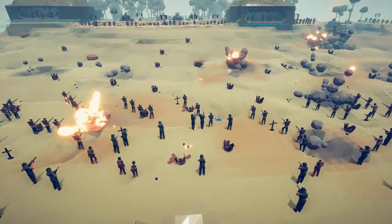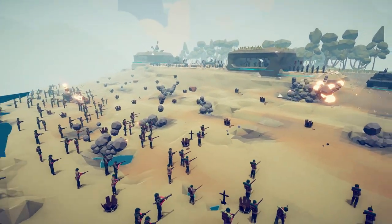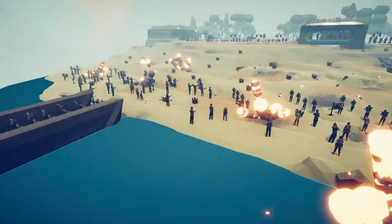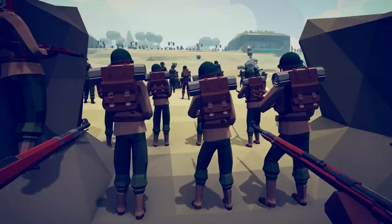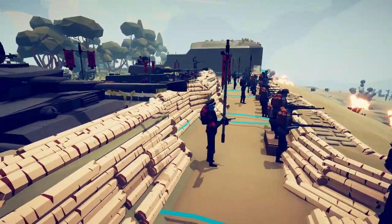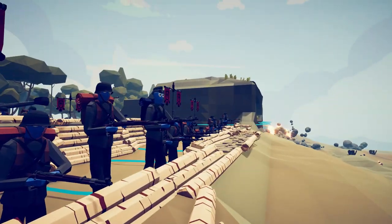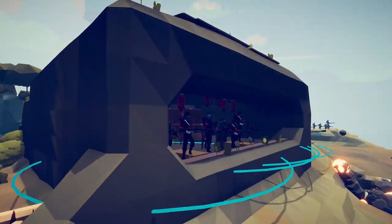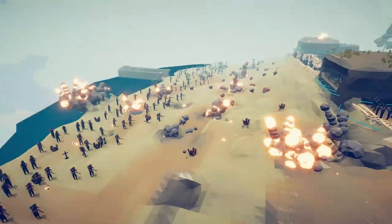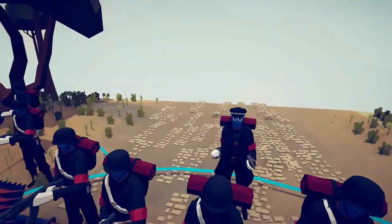Welcome back to Totally Accurate Battle Simulator. Today we have more D-Day beach invasions, and this might be the coolest one yet. We have a downed LCVP Higgins boat, an alive LCVP Higgins boat, and a bunch of U.S. soldiers and Rangers already dropped off, assaulting a heavily defended Omaha Beach with Tiger tanks, G43s, KAR-98Ks, MP40s, MG42s, snipers inside the bunkers, and rockets in the back with an SS officer.